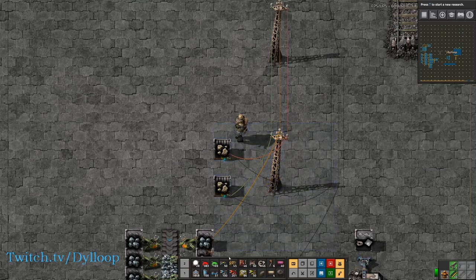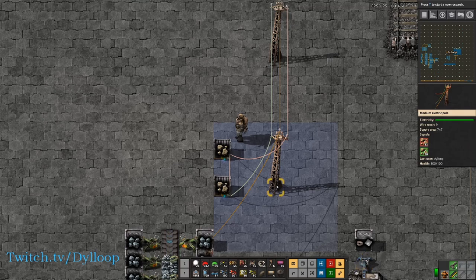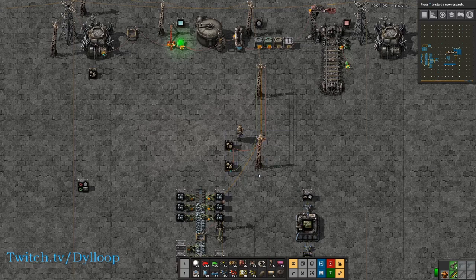Now if you have two signals and you combine them — for instance, pulling this 50 stone to this 32 stone — it will add them together and we now get 82 stone. It doesn't subtract them, it doesn't replace them, it will always add them, unless you're using an arithmetic combinator, and we'll get more into that in the future.